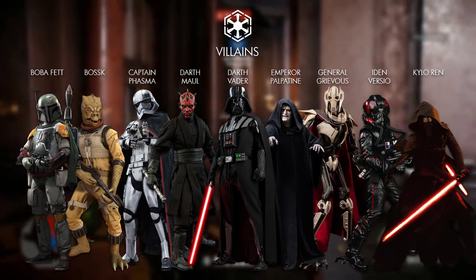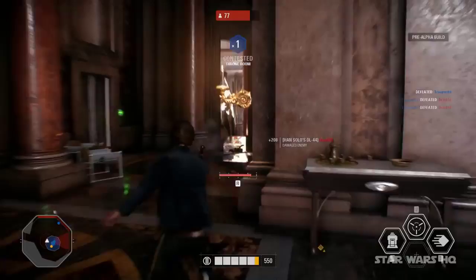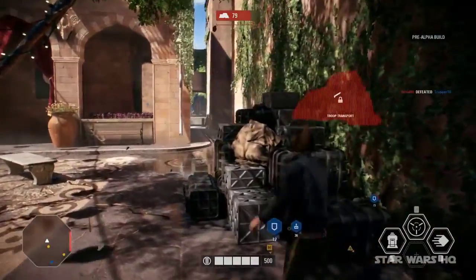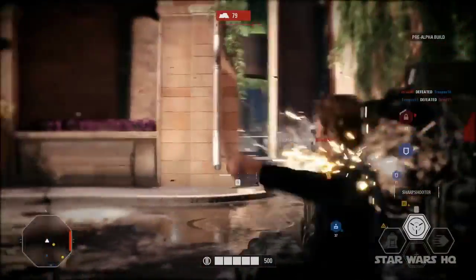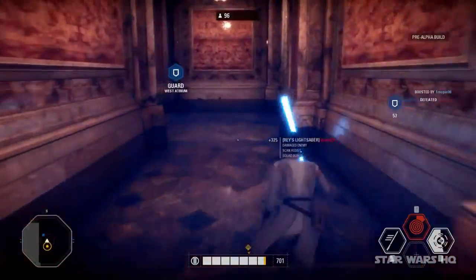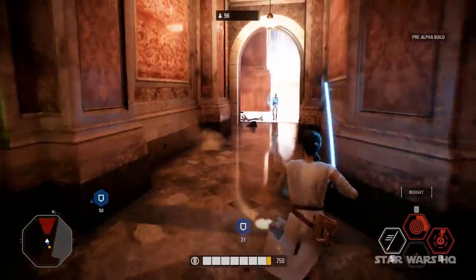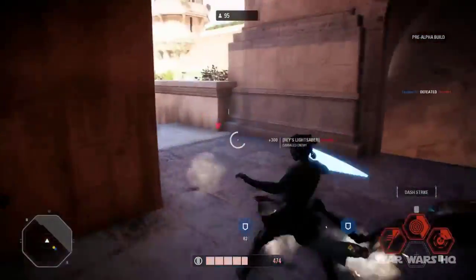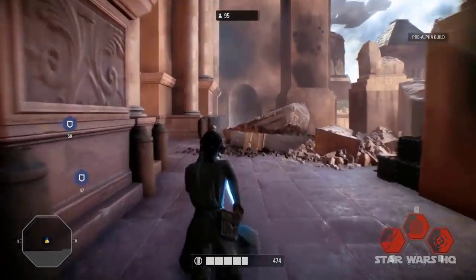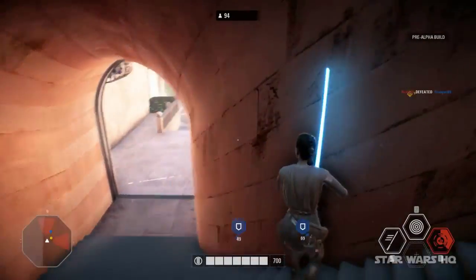Each of them has three abilities that makes their playstyle unique. We'll cover those in the individual guides. From what we've seen, there is health regeneration now but it is kind of slow. The heroes and villains aren't the extreme powerhouses anymore — you have to be a bit more tactical. They can be earned through the in-game point system. By completing objectives and making kills, you earn these so-called battle points. A hero costs 5000 battle points, so it's quite the investment. You can also buy other upgrades with it.